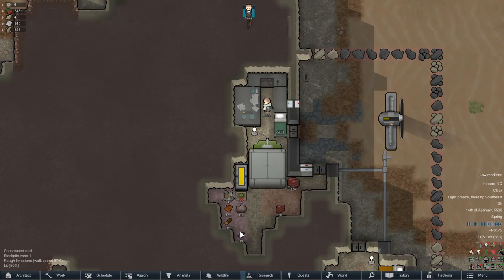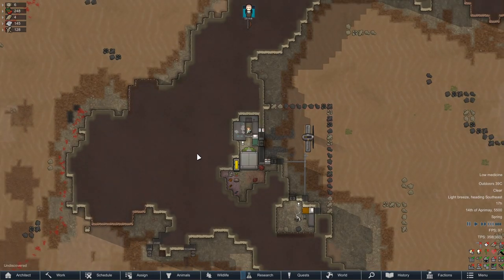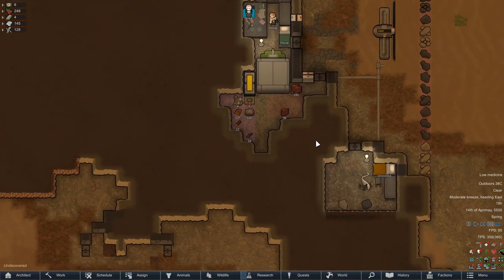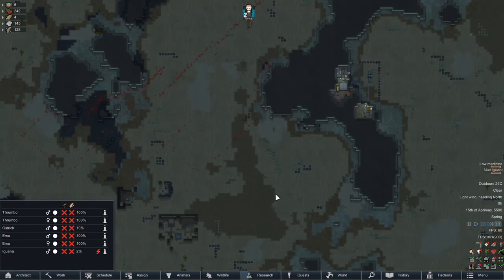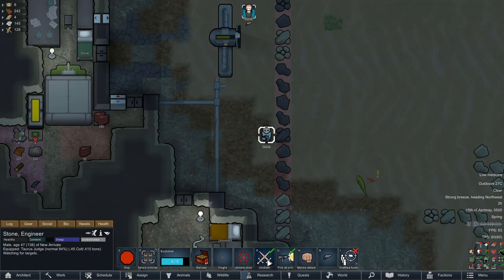And now the research begins. Stone is literally just going to stand here for the next two weeks and hammer out all the research. Hopefully we get some travelers or guests visiting our humble abode — we can, you know, shoot them and take their stuff. Slash, take them prisoner. Oh no, we have a mad iguana. Paper beats rock, and gun beats lizard.